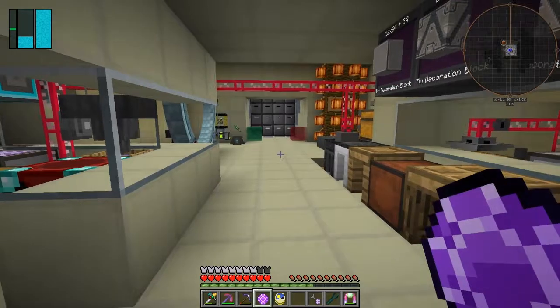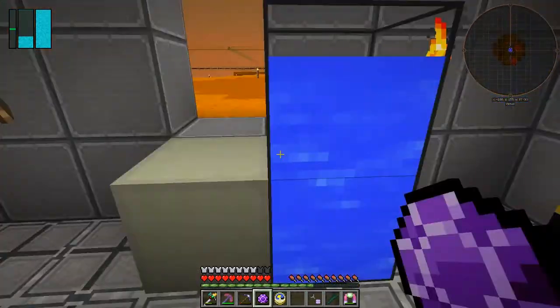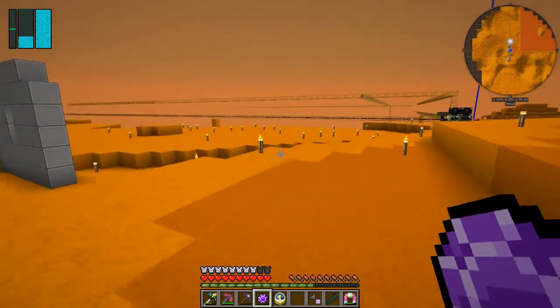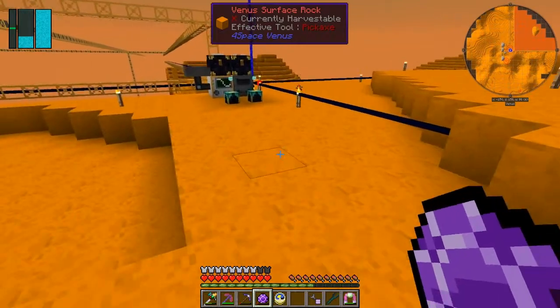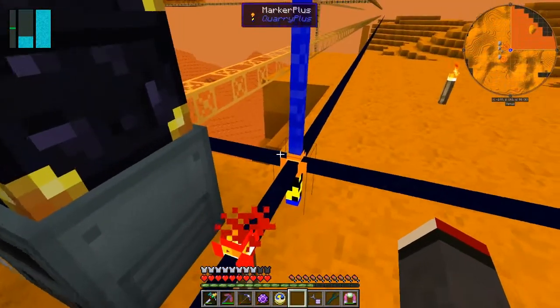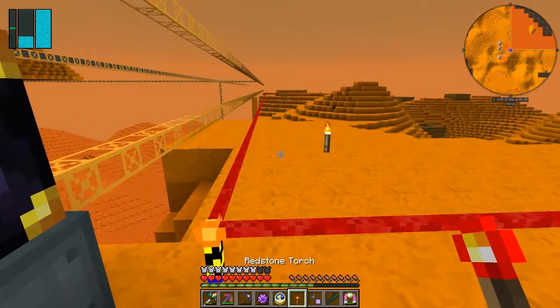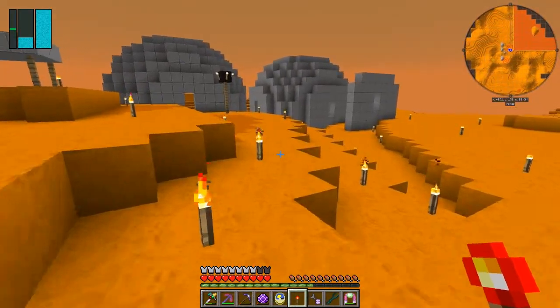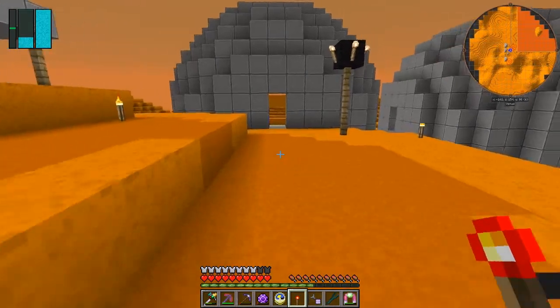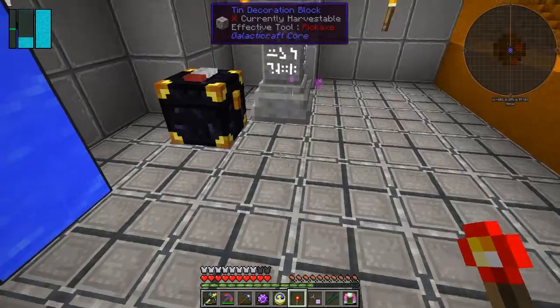Let's go and set up this quarry. It's efficiency 5 and Unbreaking 3, so it'll use least power but do maximum mining. We can actually compare it against the other one. Let's quickly whip over there - hopefully it's not night time. It's daytime, fantastic! I've actually got it set up, so I right-click this and move the marker. Now all I need to do is put down this quarry. I also tried the mining well and did some experiments to see if that would work, but it didn't work very well.